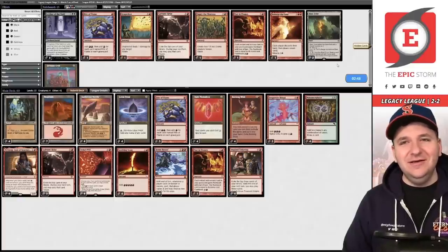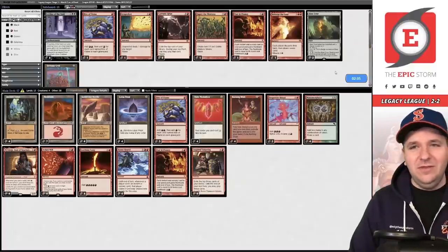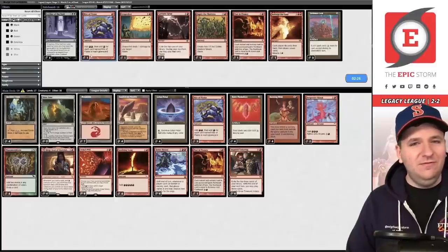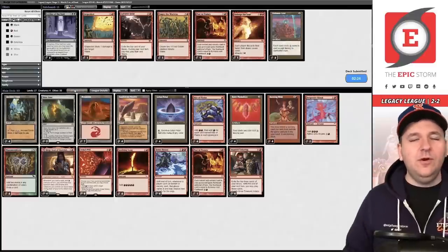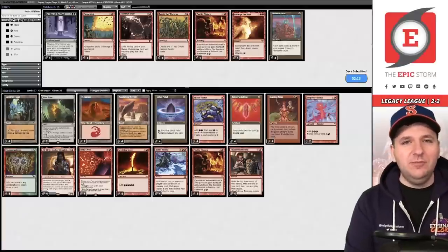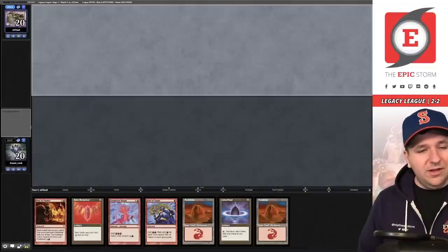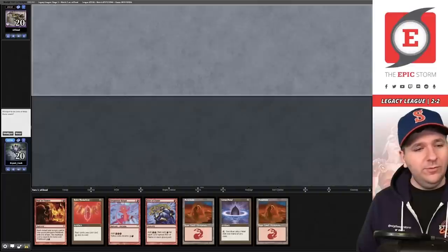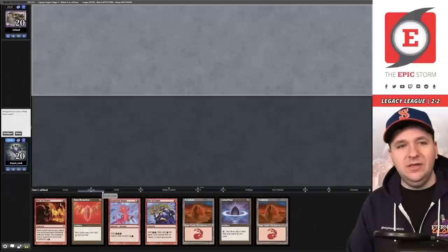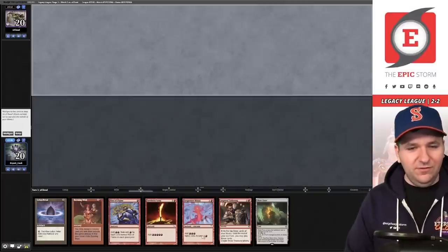Blast Zone is not very good in this matchup. We'll bring the Blast Zones. Do I want to bring in Rite of Flame? I think so — I can't see myself Burning Wishing for Rite of Flame in this matchup anyway. Speed matters a lot and that initial burst of mana is helpful. For game two: turn one Ruby Medallion, no payoff — a little weird. We have Past in Flames and they could be boarding into Leyline. I'm going to mulligan. We find Blast Zone — this is a turn-one Empty again.